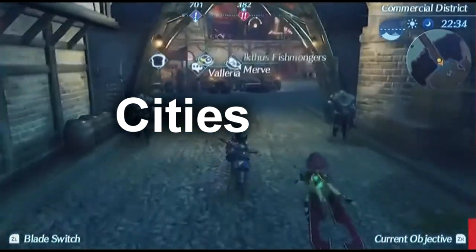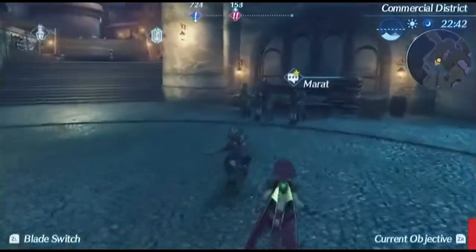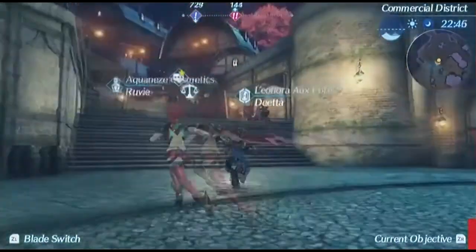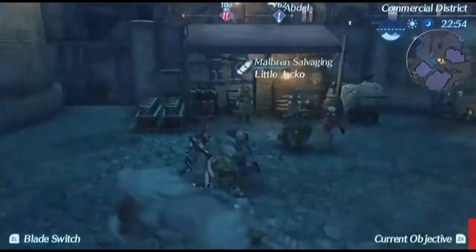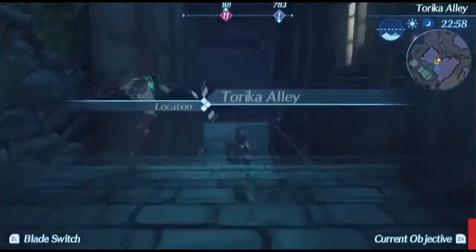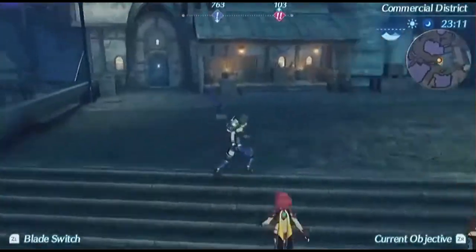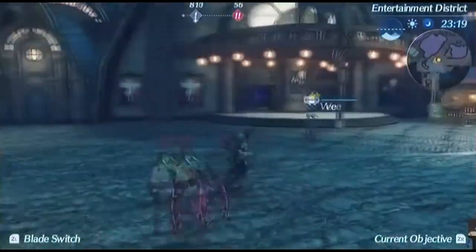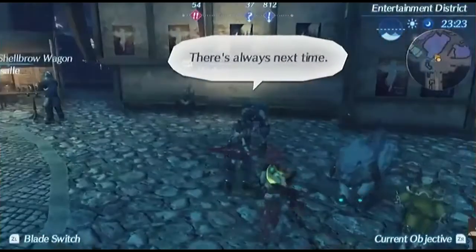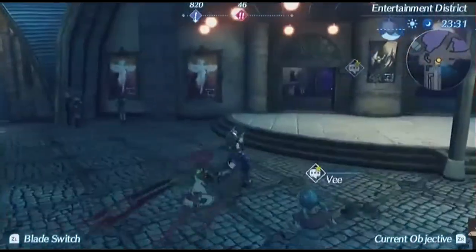This gameplay confirms multiple cities, unlike Xenoblade Chronicles X which had one huge city that expanded through affinity missions and side quests. In the cities, you can continue the storyline and restock or sell items. We don't even know yet if you'll be able to buy new Blades or upgrade them, since Blades are actual weaponized people. We'll find this out in later trailers or demonstrations. That's all of the exploration content I could find in the Xenoblade Chronicles 2 Gamescom demonstration — let's move on to combat.